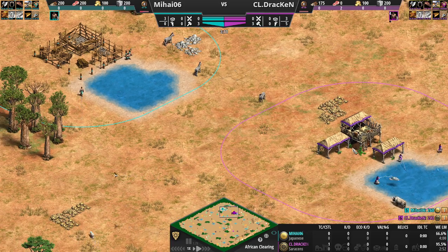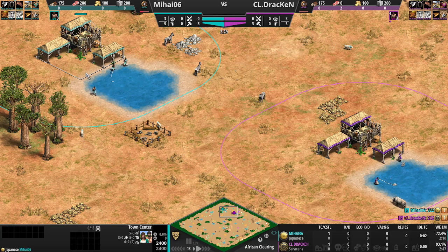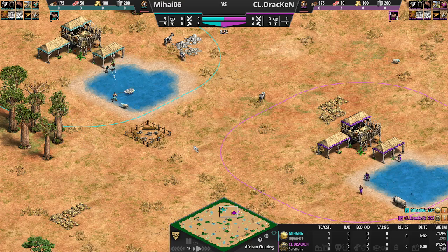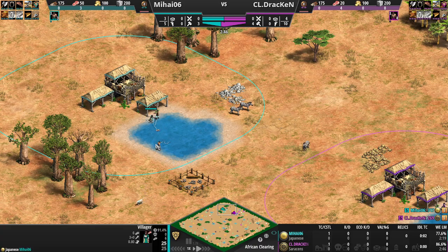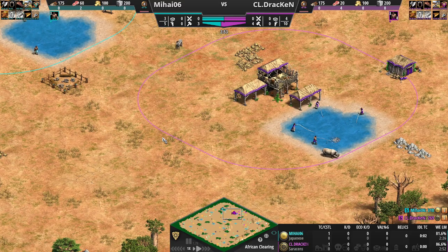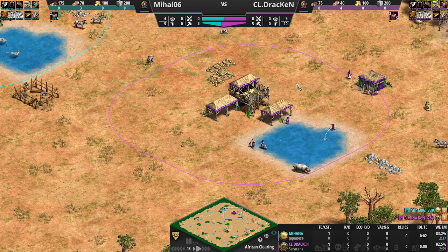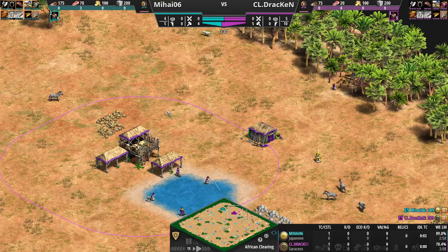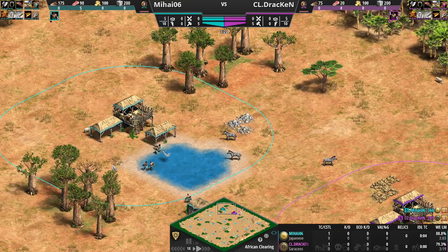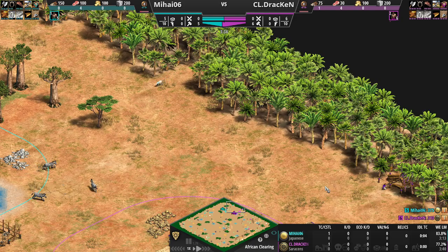The civilization for Drakken is the Saracens — a pretty versatile civ with their market bonus. They can play on about any map pretty effectively and do a lot of different things. For Mihai, who's just now getting his town center up, we have the Japanese. Normally a great hybrid map civilization, but that's because of their fishing ships, not their fishermen and ladies. Both players are building on a pond and looking at the wood line — that's the smart play on this map.